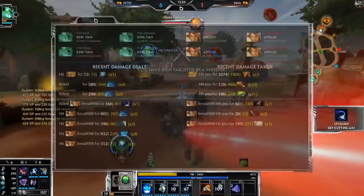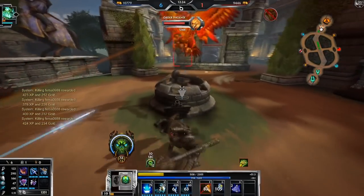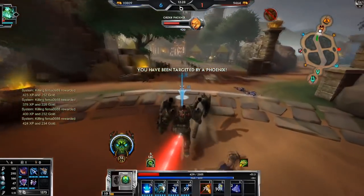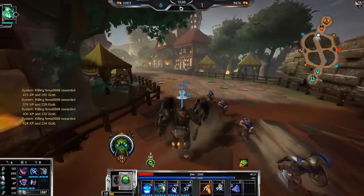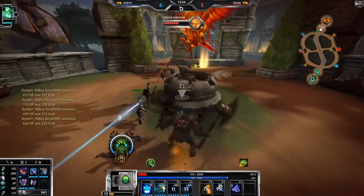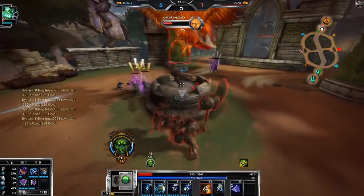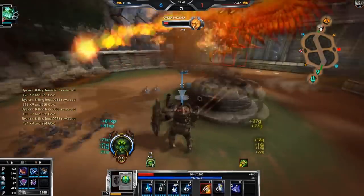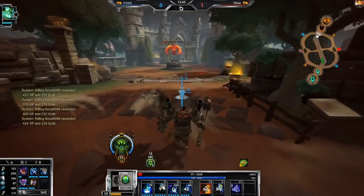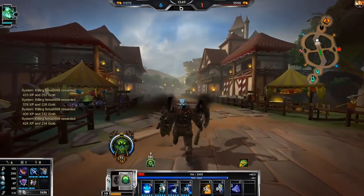Look at that damage. Ultimate did 805 damage. Please don't kill me — okay cool. Let me take this. We did good, we're doing good. I'm actually upset I could have taken that Phoenix but I got scared.